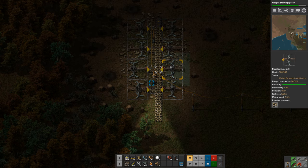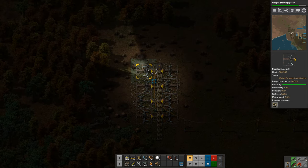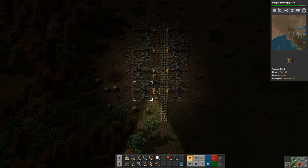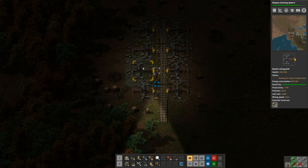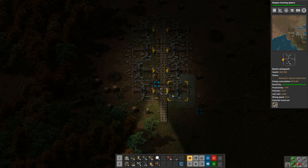I have a gap of two tiles between the belts over here. That way I can cover the whole patch with eight mining drills. And if you hover over the mining drill itself, you can see that it mines not only the area immediately beneath it, but also an area of one tile all around it. So that's why you can do this and still mine these two tiles here in the middle.